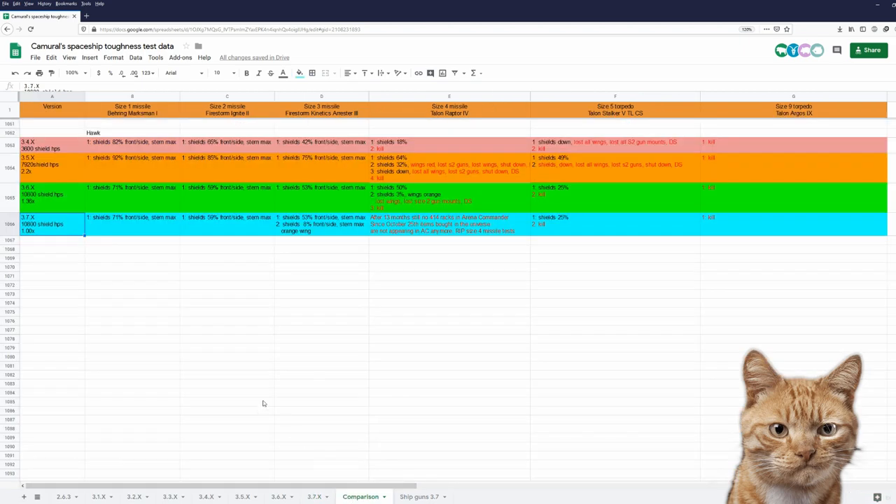Let's take a look at the comparison. I have data on the Hawk from 3.4 when she was introduced. Until today, between 3.6 and 3.7 nothing changed in regards to missile, gun, torpedo damage, or shields. So those numbers are identical.